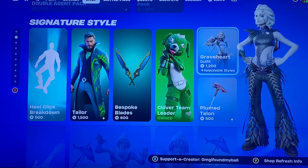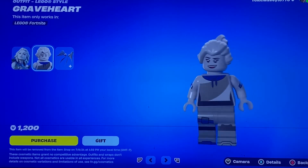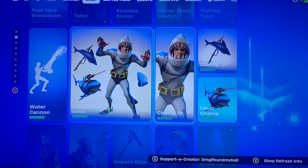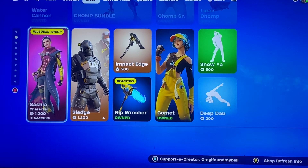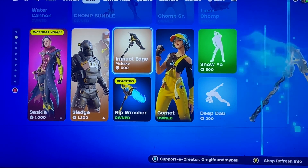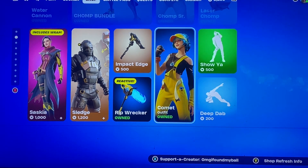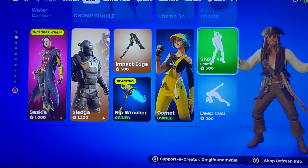We have the Grave Heart skin — did we ever see a Lego style for it? Oh yeah, they need to work on this one. Yikes. The Plumbed Talon, the Chomp Jr. who's still here along with the Water Cannon. Saskia is still here, we have Sledge returning, the Impact Edge pickaxe, Rip-A-Wrecker, the Comet skin, Shoya, and Deep Dab.